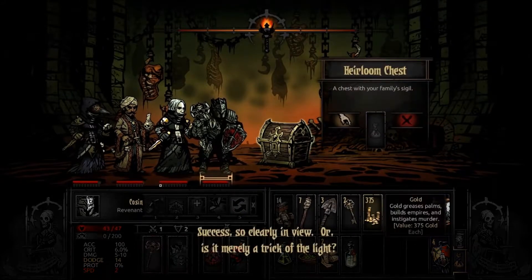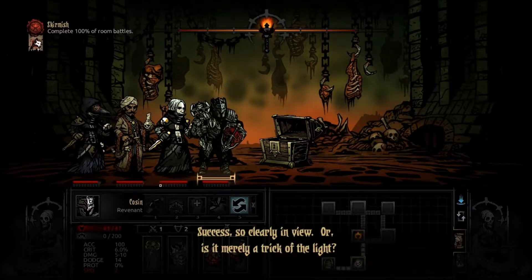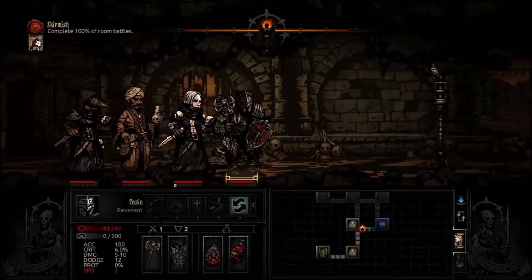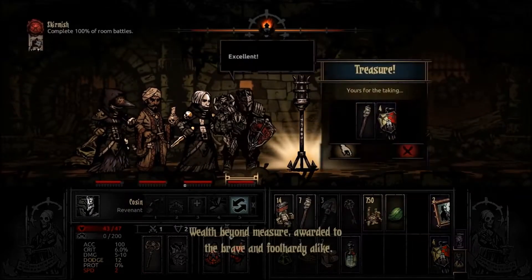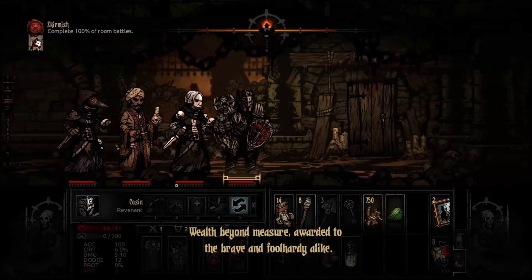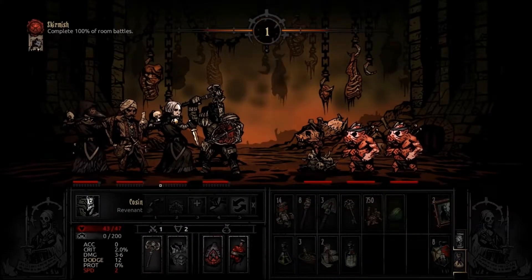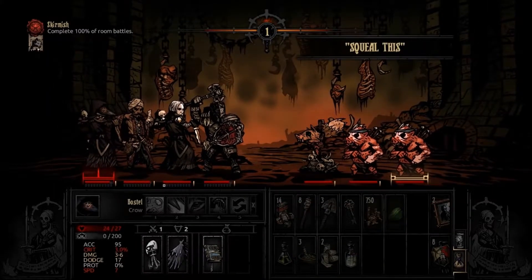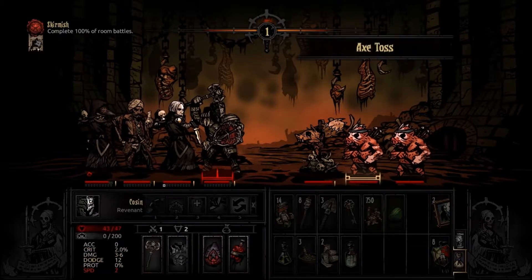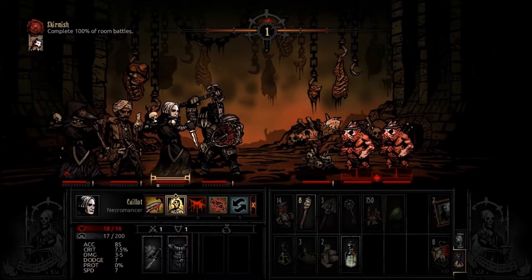Using one of the keys. "Success — so clearly in view, or is it merely a trick of the light?" We're doing well. "Wealth beyond measure, awarded to the brave and the foolhardy alike." Easy dungeon, placing everyone on a good level. Because really, the next fight — the baron fight in the garden, I never remember the name — is kind of hard so we need to be very well prepared.